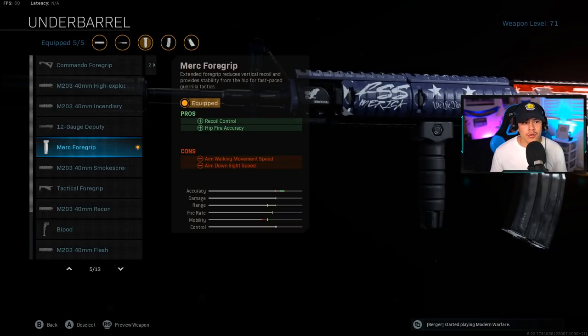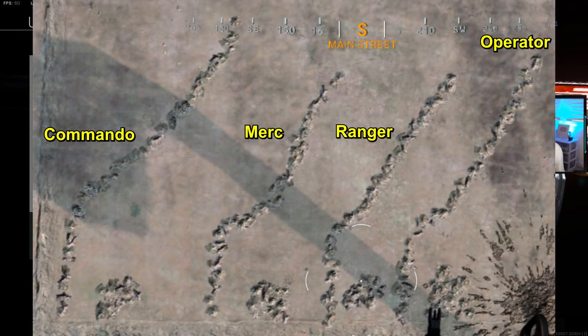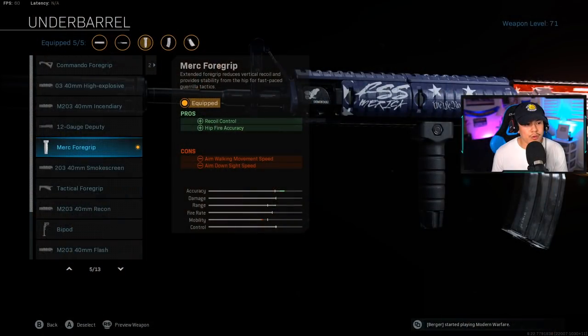For the underbarrel, this is a pretty new addition to my M4 setup. I'm going to throw a screenshot on screen for you guys. The Merc foregrip is going to be the second recoil pattern shown, and as you can see, it has some of the cleanest and most consistent bullet patterns out there, which makes it much easier to control recoil. One thing about the Merc foregrip is that it actually adds a little bit of movement speed even if it doesn't say so in the pros, which helps offset the movement speed reduction from the barrel and extended mags.